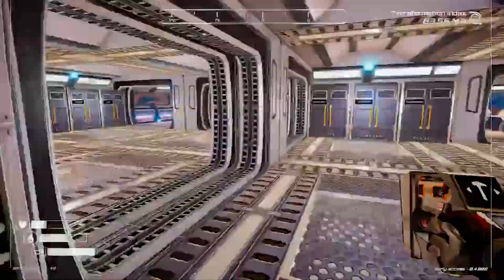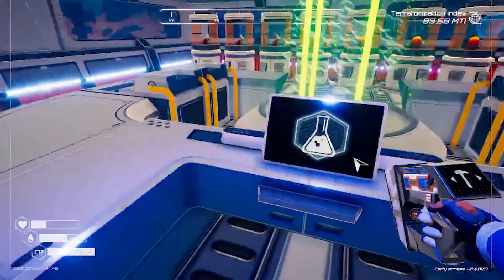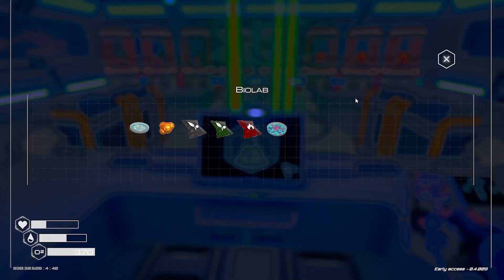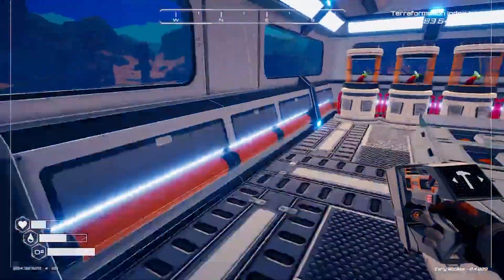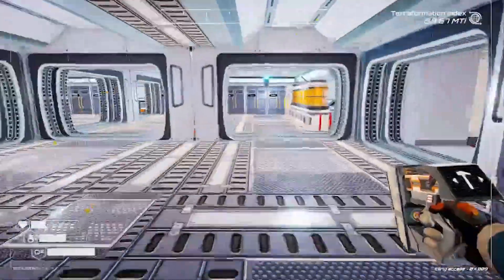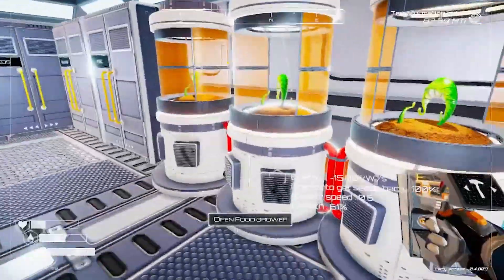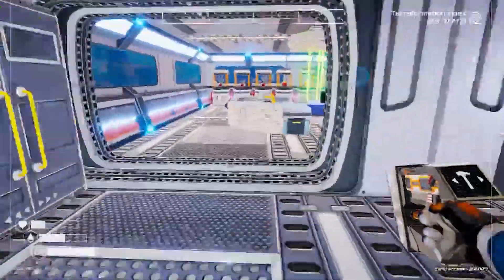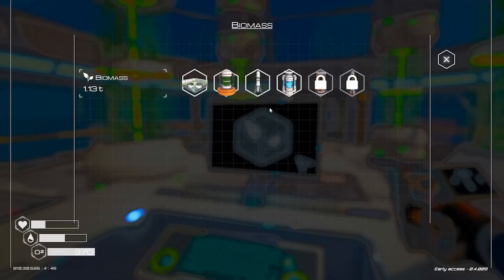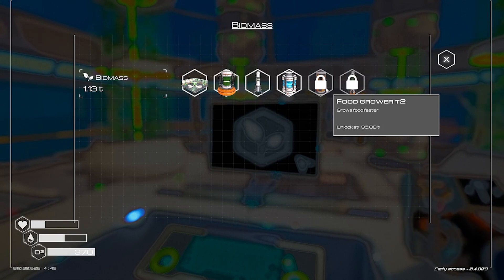To make the fertilizer I have to have two eggplant, three algae, and a sulfur. The eggplants are growing here - but I have three growing there and that's it. They take a little while to grow. Eventually I'll unlock the food grower 2 where everything grows a little bit faster, but that's going to take 35 T.